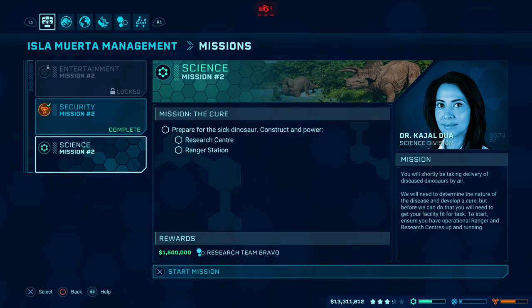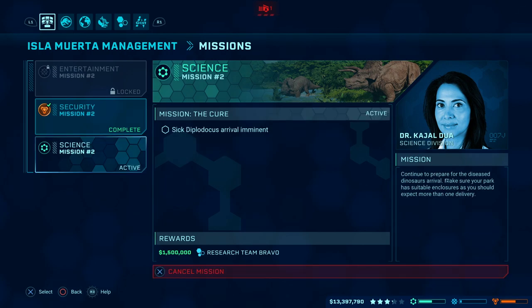Hey everyone, welcome back for more of our Jurassic World Evolution walkthrough videos. So we've got the next science mission to take on, which is the cure. We need to prepare for a sick dinosaur and construct and power a research centre and a ranger station. I've already got both of those in play in Isla Muerta, so I should be fine to kick those out straight away as soon as I start the mission, and then we'll see what else Dr. Kajal Dua wants us to do. Let's go!